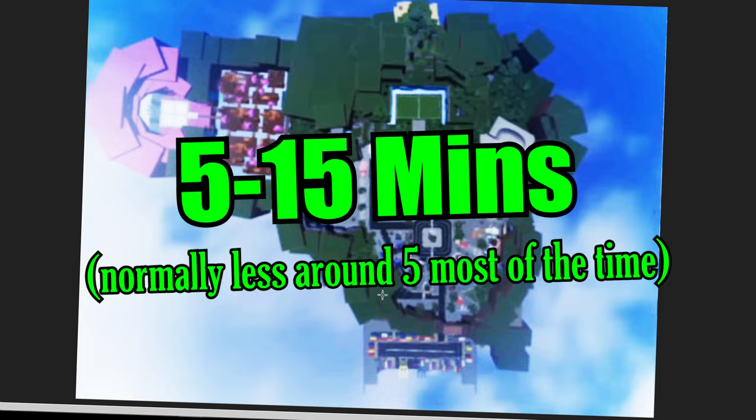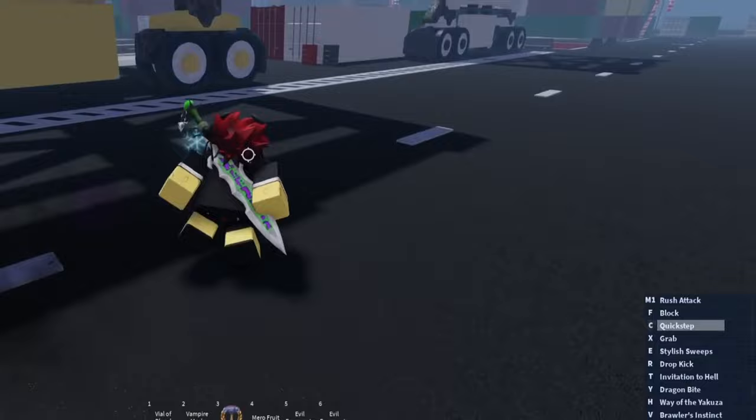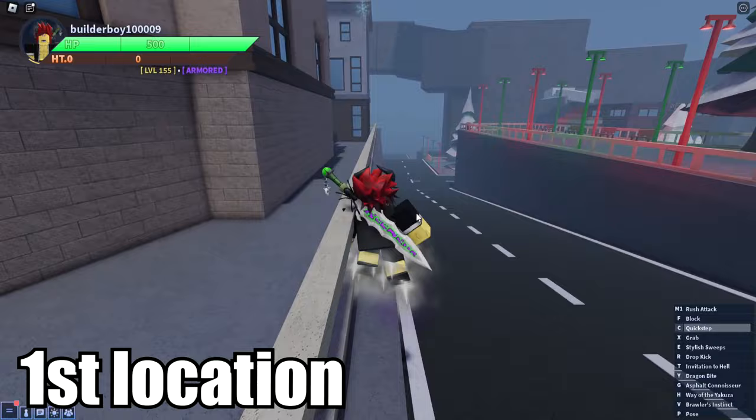The Block Market dealers spawn in a span of 5 to 15 minutes, and you should know because you will receive a pop-up at your bottom right. Let's take a look at the map. You should spawn at the spawn point, and there are four spawn points for the Block Market. You will know it spawned when you see this pop-up.